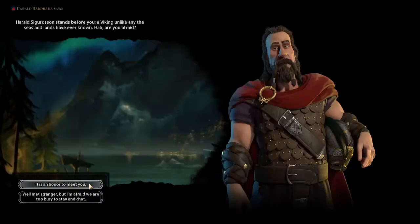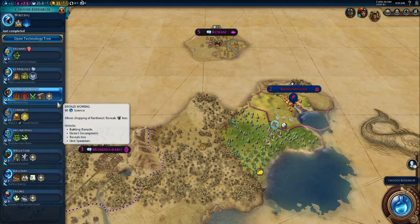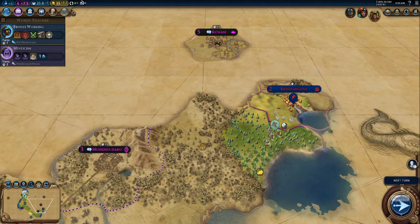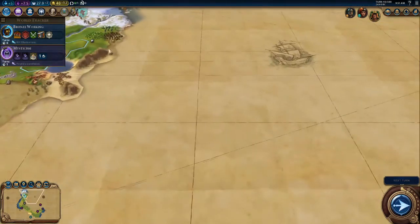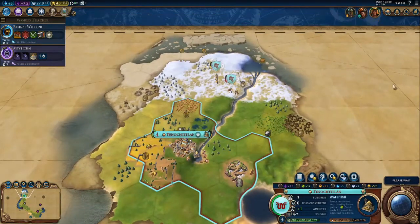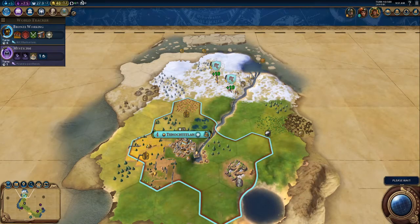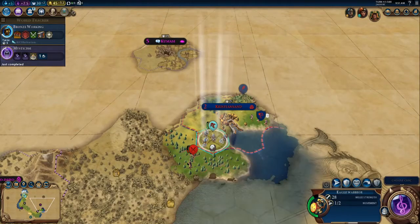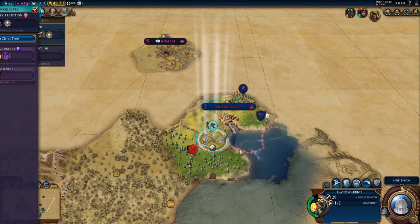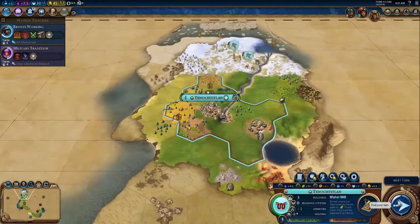Now we've found Harald. This guy is an expert at sea — however, he already doesn't like us, probably because we don't have a navy. He is a Viking — he loves the navy. So we are in direct conflict with each other because he likes navies and I don't. We're going to fight each other until only one of us stands. He is a lot closer to me than Cleopatra, so I'm going to team up with Cleopatra in an old-fashioned double-teaming attempt — drag him to the ground and eliminate him from existence.